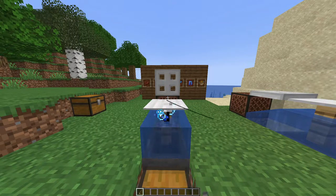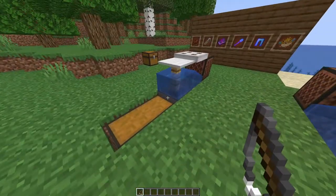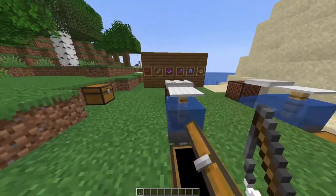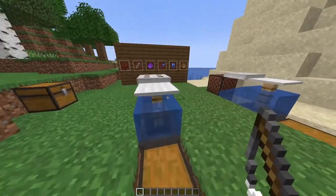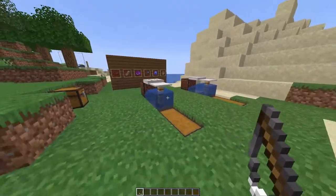Just sit around for a while to make sure you've got everything correctly, and when you do eventually catch a fish — just like that, I caught something. I caught a raw cod. Given time you can end up getting one of these lucky items, and other than just fish, those items are mainly what you use it for.